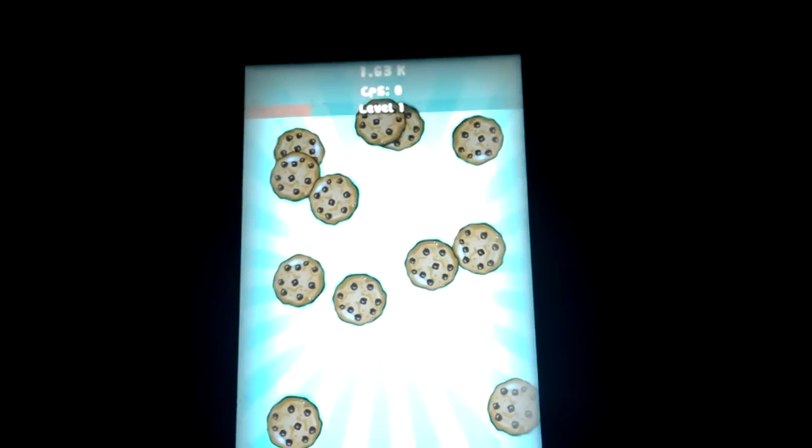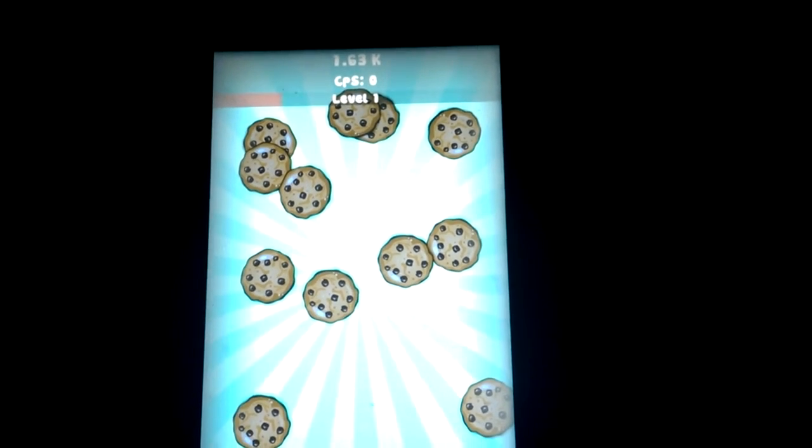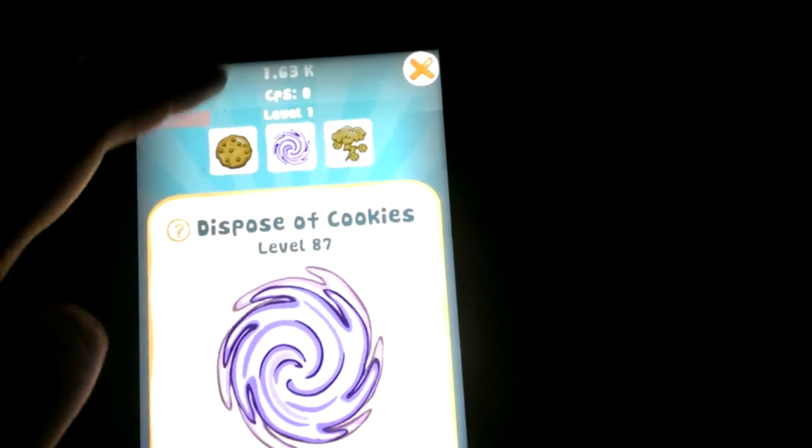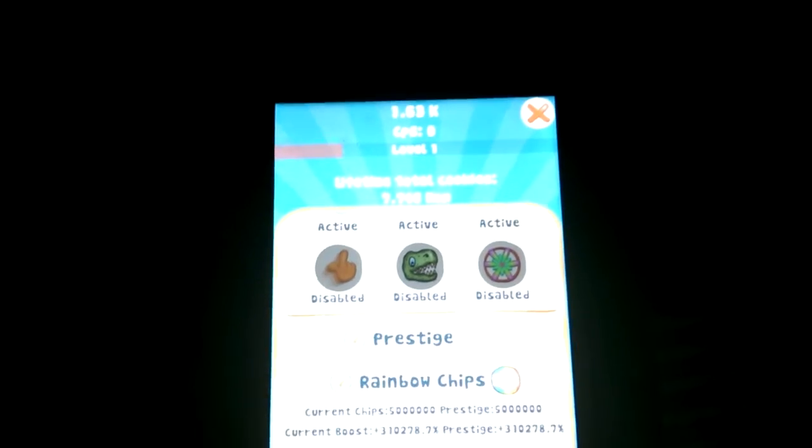This is a game where the idea is just to collect cookies and use them to buy other stuff. At the moment I'm playing on a save I've had for a while and I shouldn't really have half of this stuff activated. I need to get the shadow cookies off — there we go, active disabled — because I wanted it all to be nothing special.